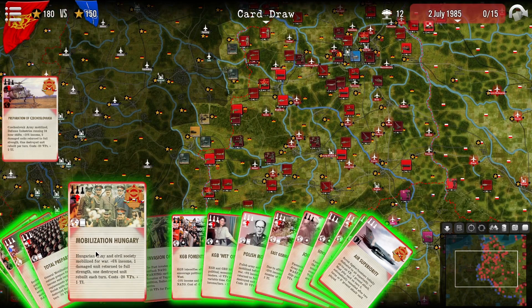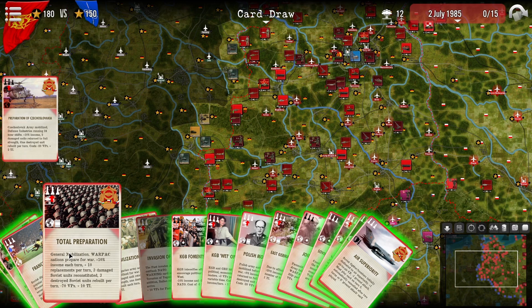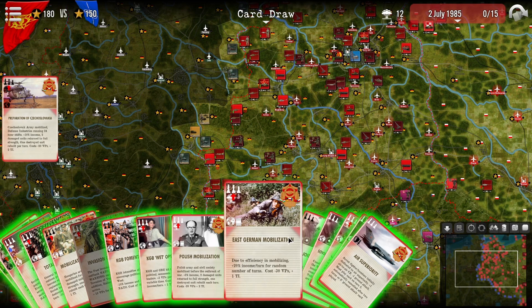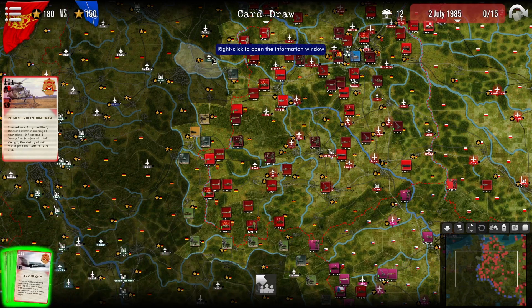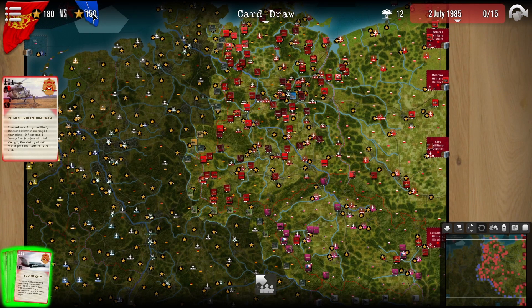Getting Czechoslovakia prepared costs 20 victory points which you'll have to earn back, and it also increases nuclear tension, which is something you always have to keep an eye on. You can also use nuclear weapons and chemical weapons if you want. Polish mobilization, East German mobilization — you can choose which nations to mobilize. If you want to spend all 200 victory points you can, but then you have to push quite deep into West Germany, especially if NATO decides not to spend any of their points.